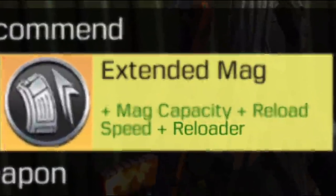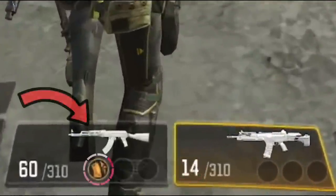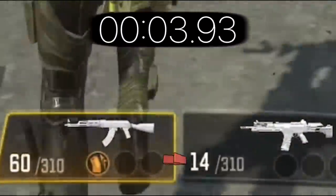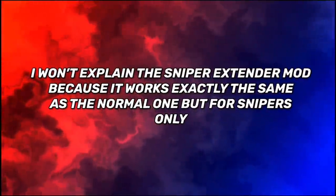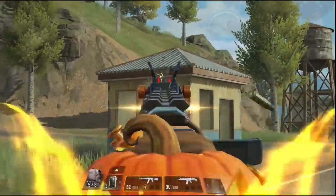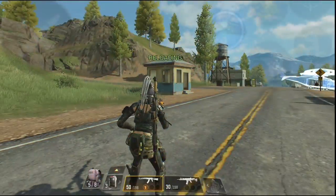The legendary Extended Mag perk is basically the Reloader mod — a mod I mentioned in two old videos that was never released, but now it's merged with the Extended Mag. Using an LK-24 as the secondary with an AK-47 equipped with the legendary Extended Mag, after 5 seconds the LK-24 automatically reloads on its own without switching to it. This lets you fight longer without manual reloading, perfect for aggressive players. Unlike last season, the new legendary Extended Mag no longer discards remaining ammo on reload — it reloads only what was fired.